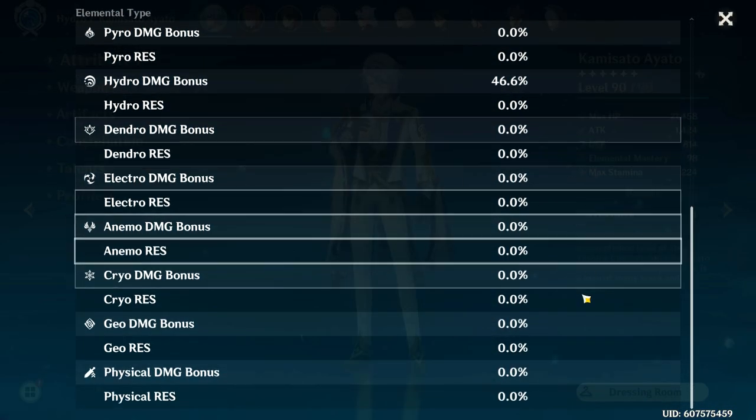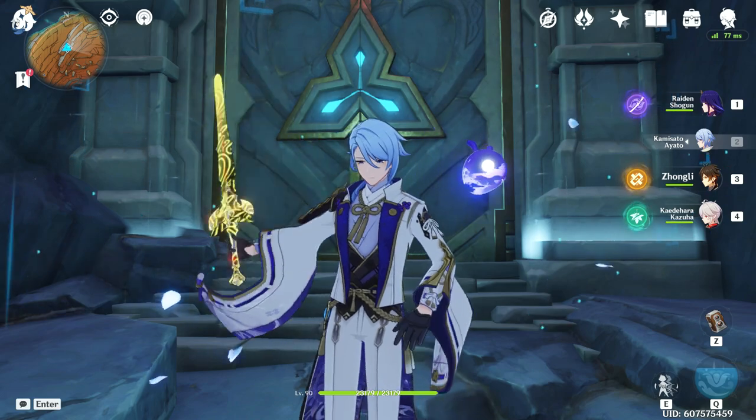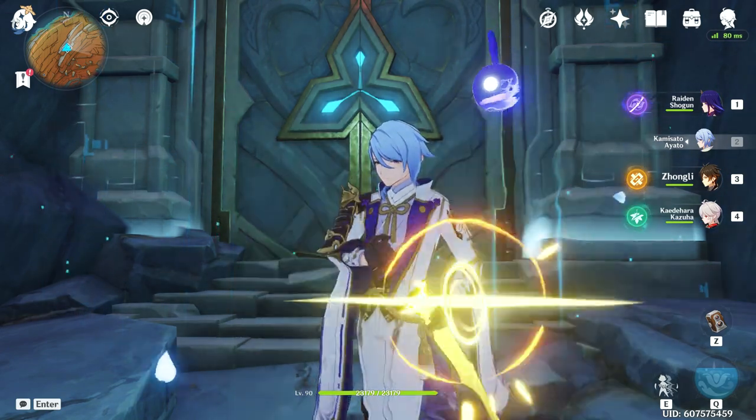If anyone's wondering what the substats look like: I'm pretty content with the crit damage, but I do want to get a little bit more crit rate and a little less energy recharge if possible. Also, don't mind him — he was just sipping that boba tea. That's going to wrap it up for today's video. Be sure to leave a like and subscribe. Thank you all for watching and I hope everyone has a good day and some good boba tea.